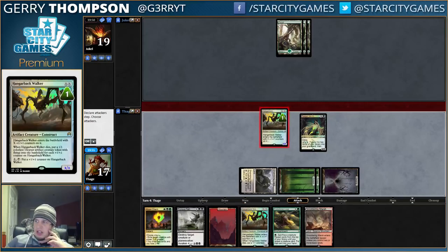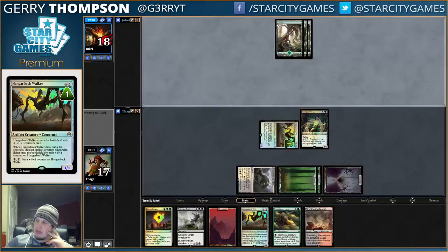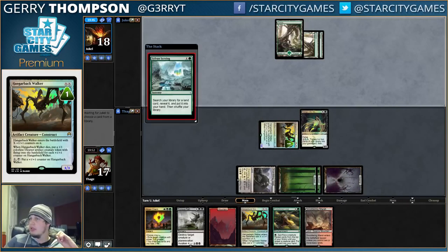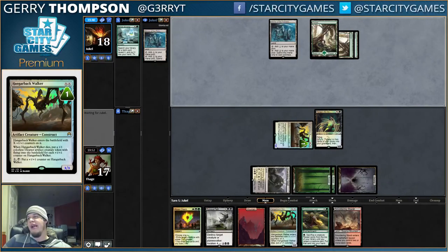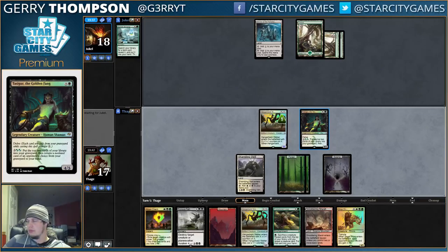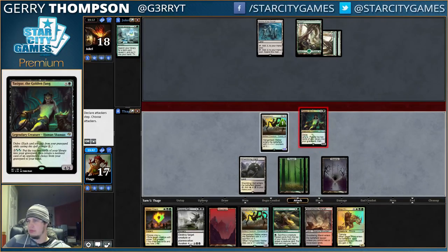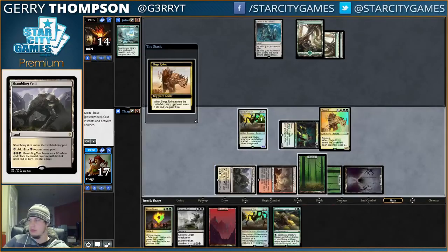We can go Wilds into Tasigur — I like that plan. We want green mana for Evo Leap. Given that we have a clock, our opponent's stumbling, and we have Abzan Charm and Ruinous Path, I feel like it's going to be really hard for our opponent to win this game. We want a Shrine — it's like the normal card to get.